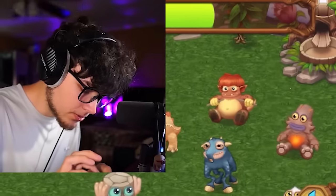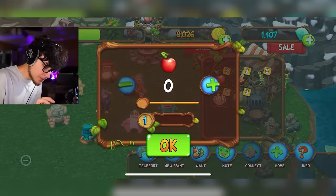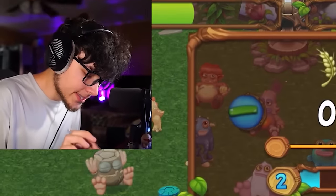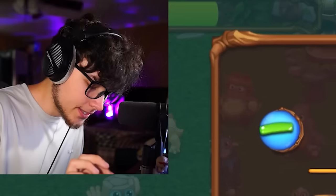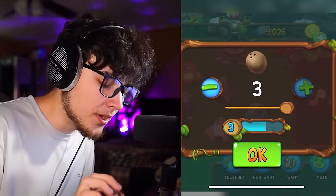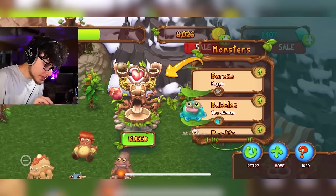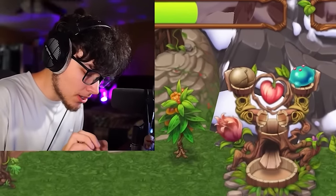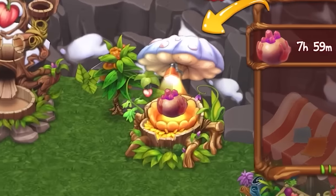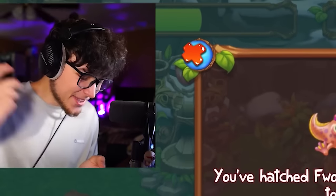I actually need to level Toe Jammer up right now. Let's give him some apples and wheat — that levels him up a lot. He's almost level four; a few coconuts should do it. Now let's go to our breeding sanctuary, throw Noggin in with Toe Jammer — eight-hour wait. We sped that up and got Fog!